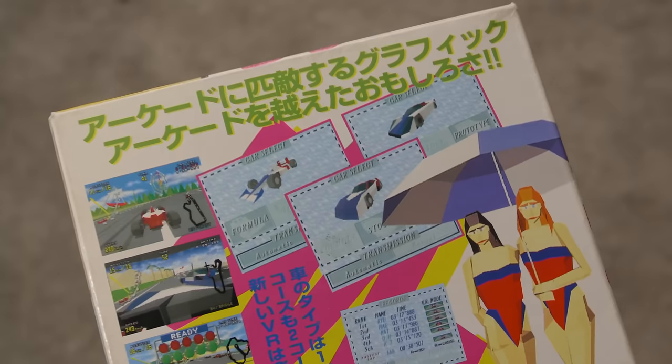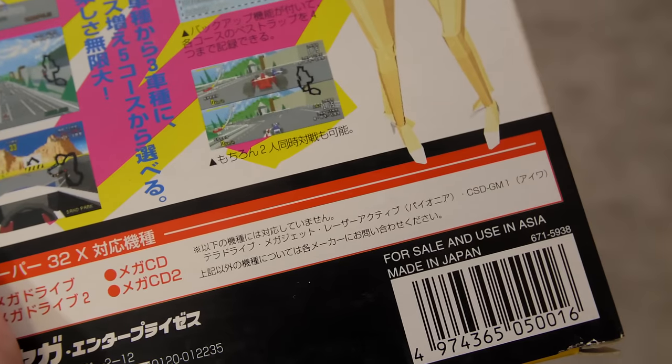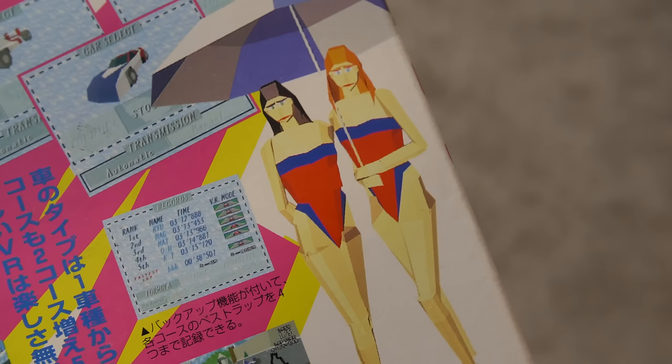You ever play Virtua Racing Deluxe on the Sega 32X? Yeah, it's a good game, but the box is kind of boring — even the back of the box is generic and run-of-the-mill. But have you ever played the Japanese version called VR Virtua Racing Deluxe for the Super 32X? I think the box art is a lot more lively, and the back of the box is a lot better too. In fact, it says in big green text that the graphics are comparable or even superior to the arcade, but the fun goes even beyond the arcade — that is a bold statement. It also mentions that Teradrive owners, Pioneer Laser Active owners, Mega Jet owners — well, those owners can't play VR Virtua Racing Deluxe. But the best thing about the back of the box? It's the ladies.